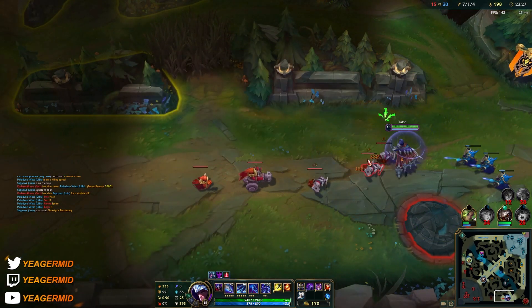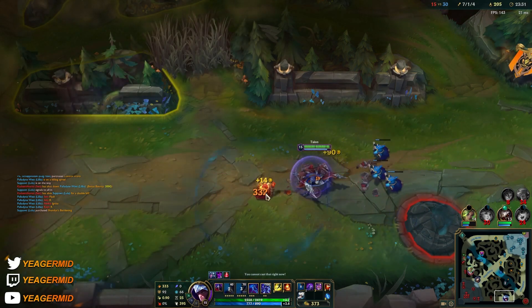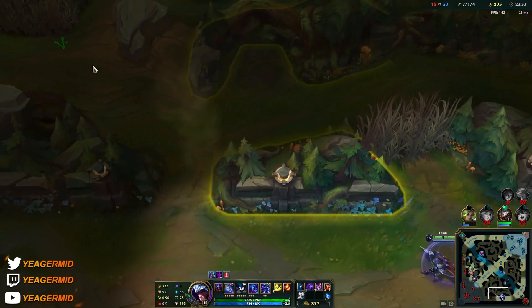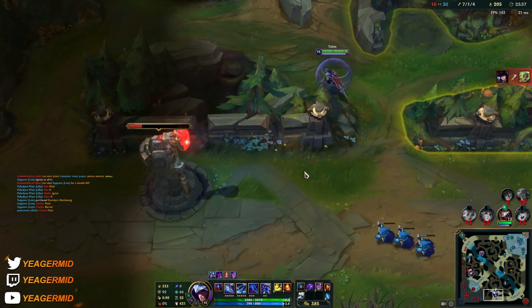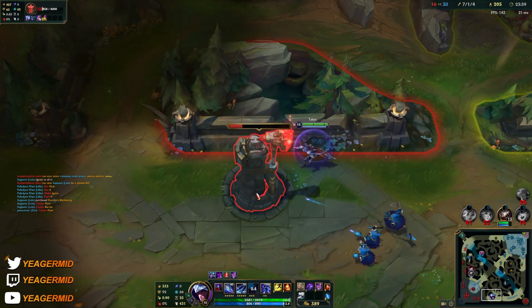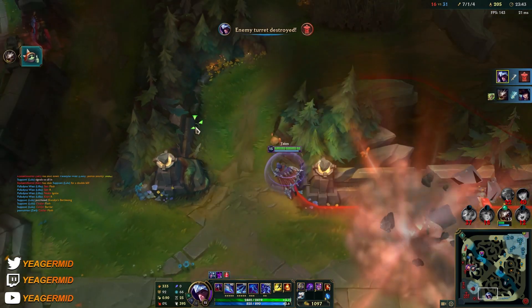I'll just keep pushing both sides. It's really easy to shove out the waves when you have the Hydra, because the active proc clears the wave really fast — even minions surviving with one HP get cleaned up.